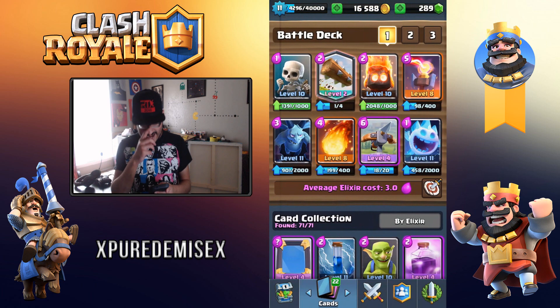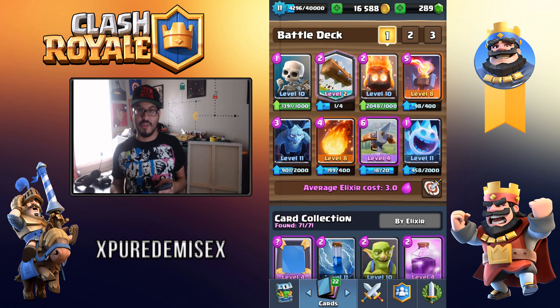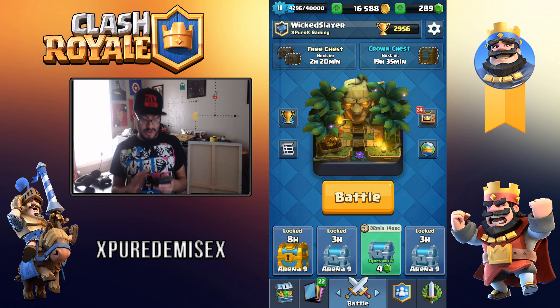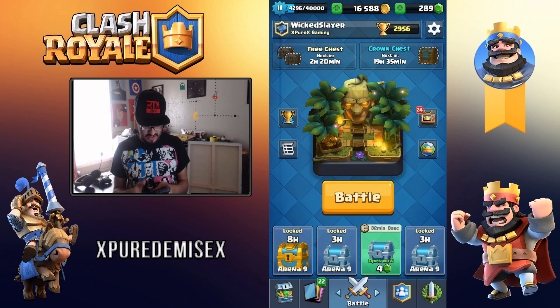We're going to test out this deck. The only issue right now is I don't have enough to upgrade those Fire Spirits to level 11. I want those to be level 11 because any level 11 person I face will not be able to one-shot them, so they'll get to the tower and do damage. I'd also like my X-Bow to be at least level 5, but we'll go with level 4 and test it out.